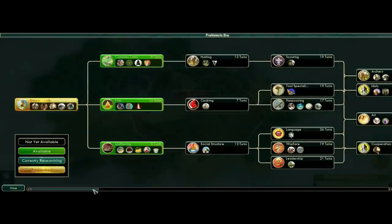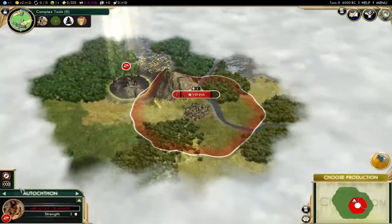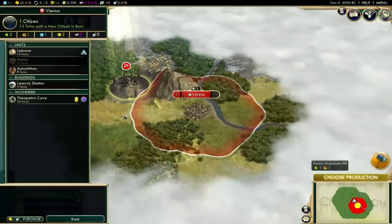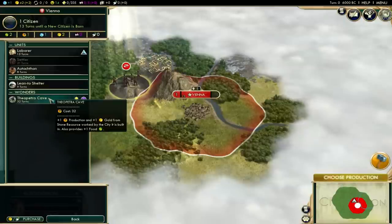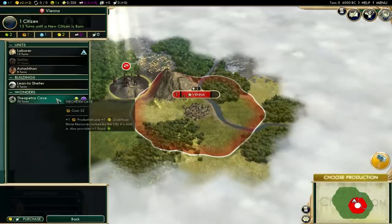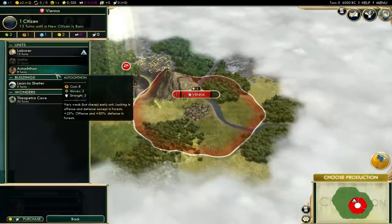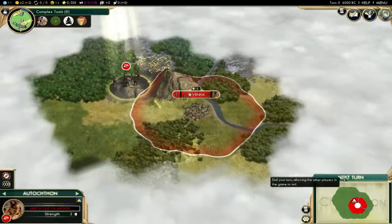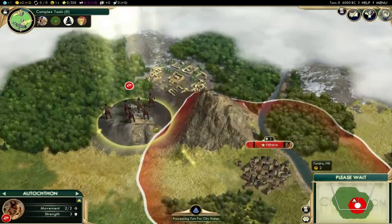It also modifies the ancient era as well as adds a few things in the classical era — for example, it changes the scout to the explorer once you advance to a specific tech. The mod also adds 6 new buildings, 4 new wanderers, and a boss-style improvement, as well as 8 new unique units. This era influences the early game quite a lot, because even on quick mode there might be a lot of wars during the ancient and classical eras, which is extremely rare in the vanilla game.